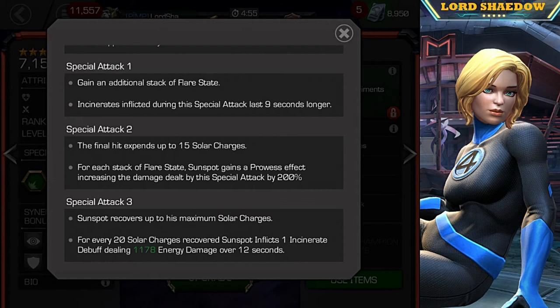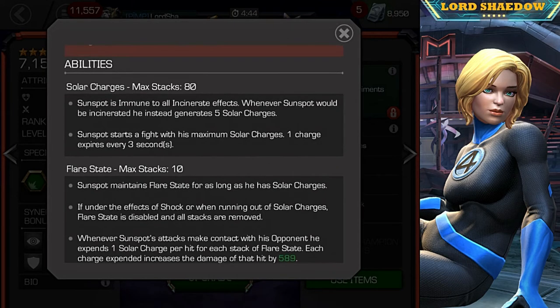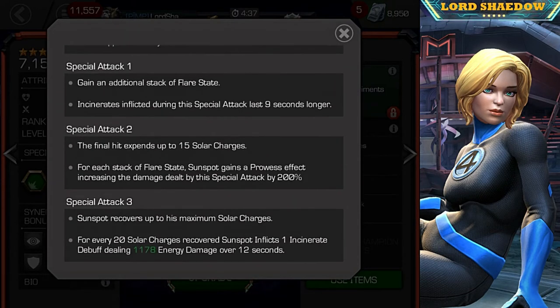Special three recovers the maximum solar charges. Since he's not awakened he only has 80, and he'll get another 40 when awakened. For every 20 solar charges recovered, he inflicts one incinerate debuff. So special three not only resets his charges but also puts incinerate on the opponent and deals a lot of damage.